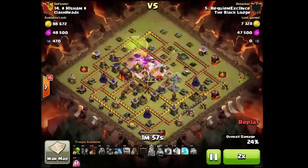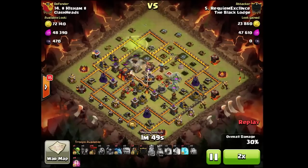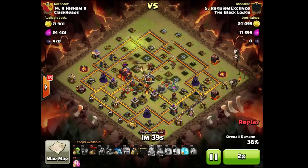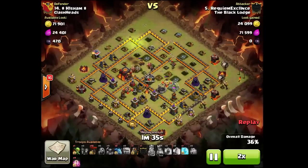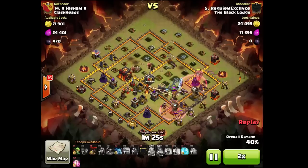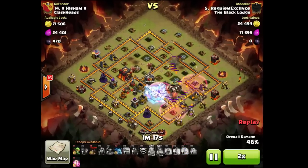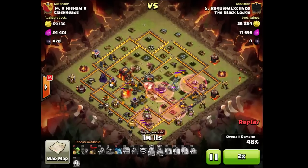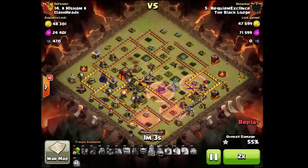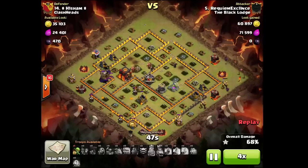This war was awesome. The Black Lodge was a real sport this time — there wasn't any ranting on either side, it was a clean, nice, fun war, and that's what's most important. Rekuon killing this base — very nice, very nice.